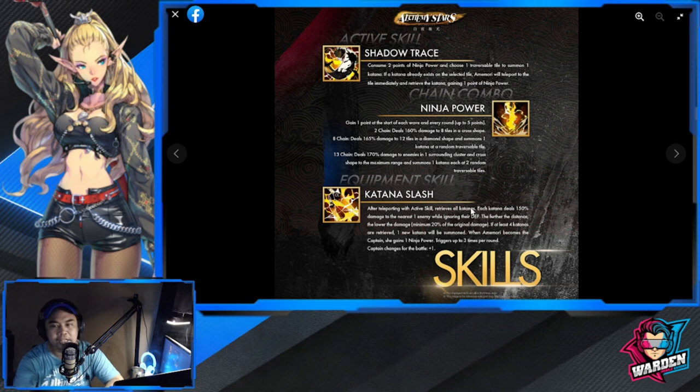Equipment skill — Katana Slash: after teleporting with the active skill, retrieve all Katanas; each deals 150 damage to the nearest enemy while ignoring their defense, which is good. The further the distance, the lower the damage, with a minimum of 20% of the original damage. If at least four Katanas are retrieved, one new Katana will be summoned.